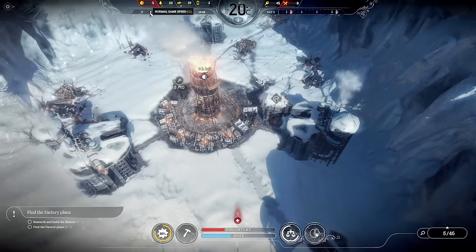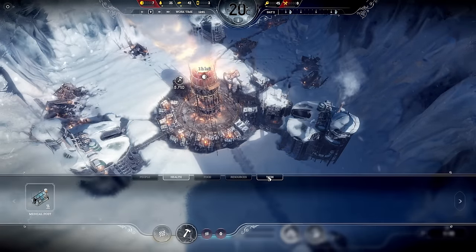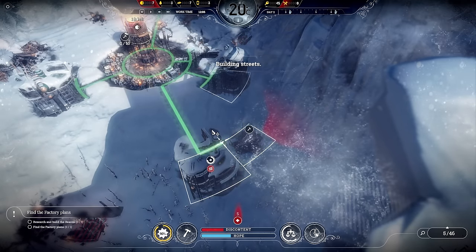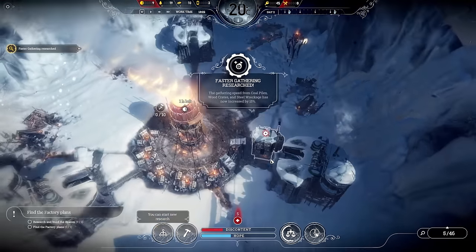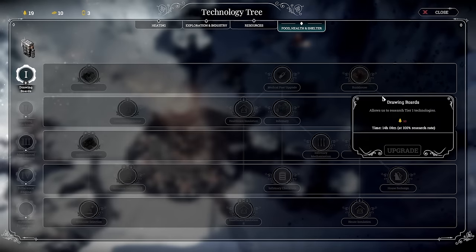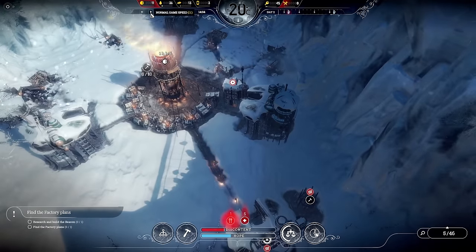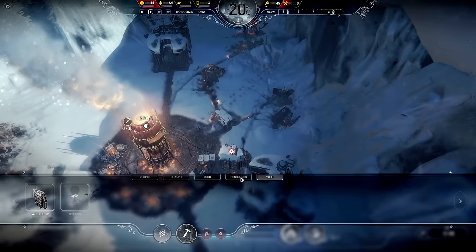I'm going to do the medical post first, then build the beacon — I'll put that over here. It's a little far away but that's fine since we removed that path. I need the cookhouse as well. The faster gathering research is absolutely fantastic and I want to do the next level.